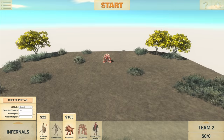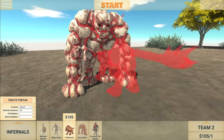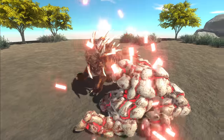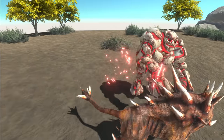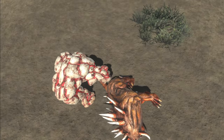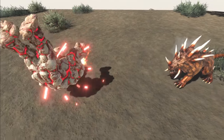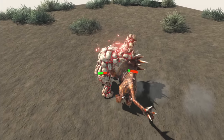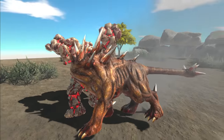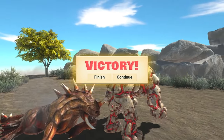What about an Infernal versus an Infernal? We have the Hellhound versus the Lava Golem. Lava Golem is a little bit more expensive. They both emit fire because they are the Infernal characters, and they can probably survive fire as well, so their attacks might not be as lethal. The Hellhound is unfortunately going to die — and there we go, he is now dead.